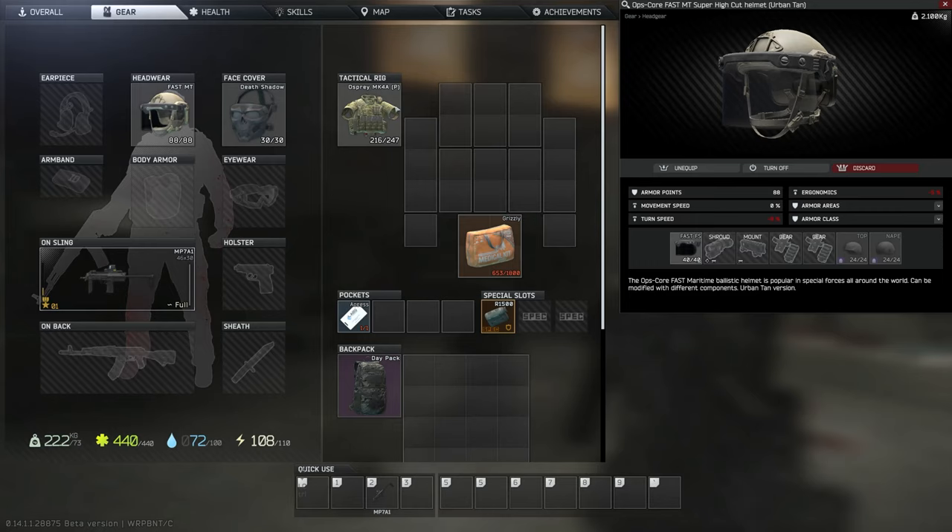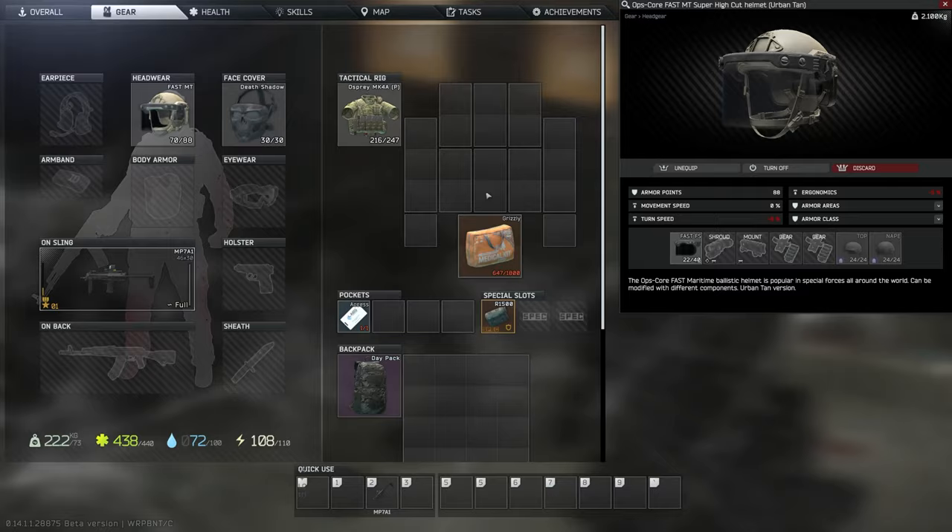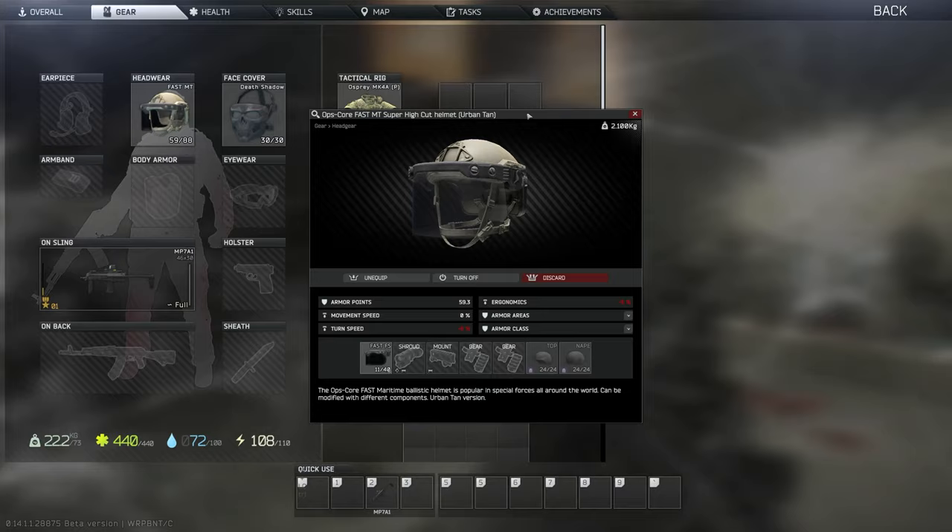Helmet layering also seems to be working as intended — no longer does the bullet instantly kill you if the first piece of armor fails. We saw a class 3 Fast MT face shield with the class 2 Death Shadow behind save our PMC all the way down to 1 out of 40, with some of them being caught by the mask and transferring blunt damage only.